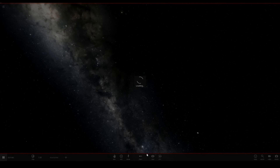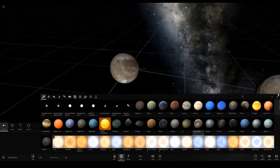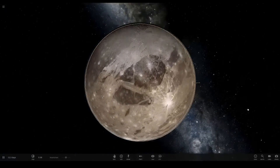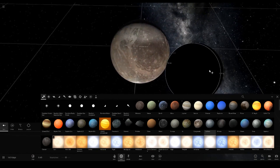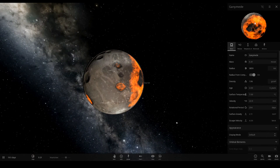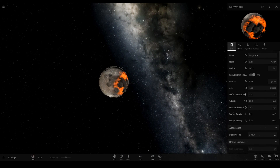Anyway, that'll do it for this shorter video reviewing Universe Sandbox Alpha 19.5 — 'Prettier Moons Bug Fixes.' The Moon definitely looks a lot prettier and we've got the new Ganymede texture. Let me know if I should keep reviewing these small updates — I actually like it when they include little features. Hopefully in the next update we'll see a texture for Callisto. If you enjoyed, leave a like, and if you're new, subscribe. See you in the next video, goodbye!